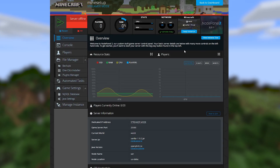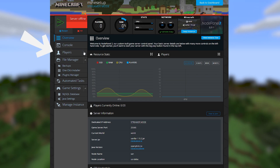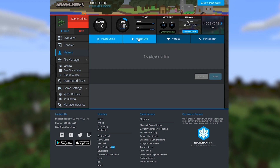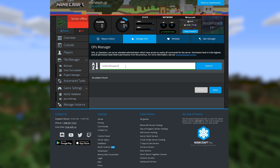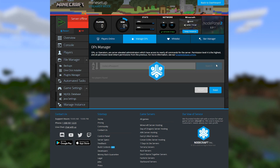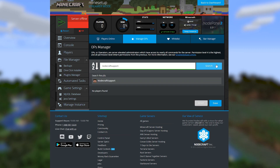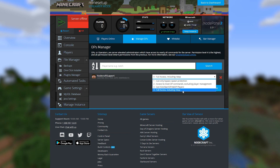First step in using node panel — be sure you're in the right place. Go to the players tab on your control panel. Here you'll see the ops tab. Any players added to this list will automatically be set as op by our system. Just add the player by name or UUID, click them, set the permission level, and save. You may need to restart the server after adding players to ensure that the changes apply.